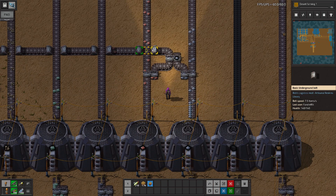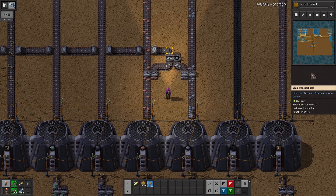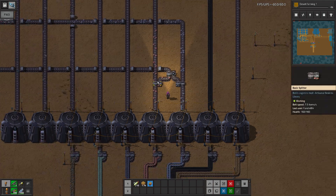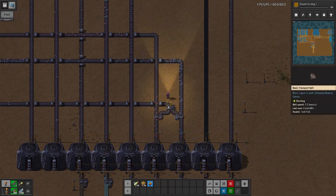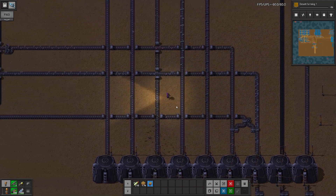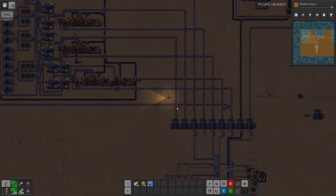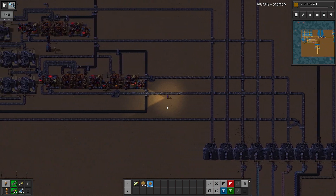Here's one of our iron and copper inputs together. I'm using splitters to filter it to add it in. This is one of our waste products — once in a blue moon it processes one and sends a couple of plates over. Better to have and not need than need and not have, and right now we just plain need.